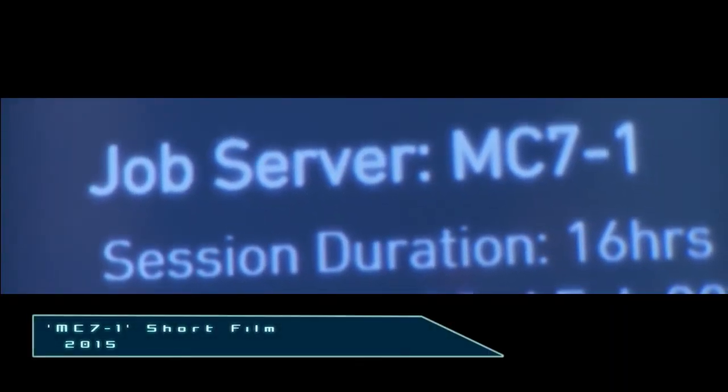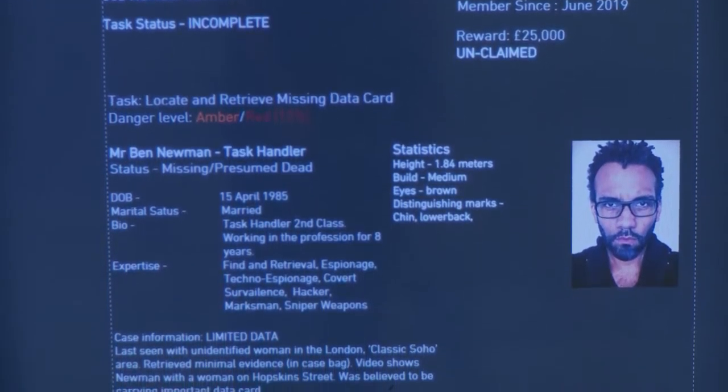Not necessarily anyone who's a criminal or coming from a broken background, but someone who might actually come from a very normal background. They've had a good upbringing, but what happens when the environment in which they live is geared in a certain way and what kind of effect it has on them. MC71, the title of the short film, refers to a server. What do these little codes mean? They refer to servers — job servers.